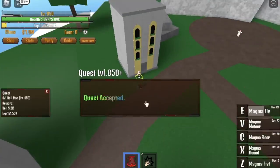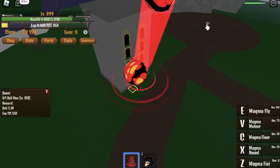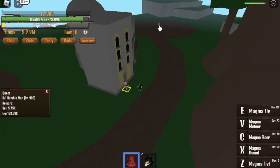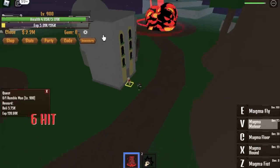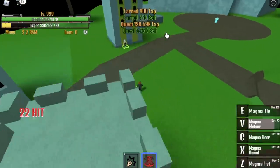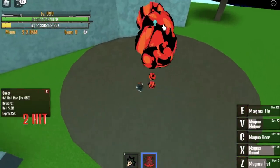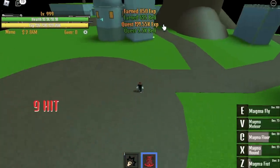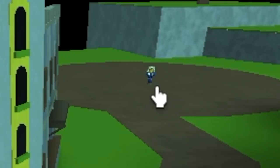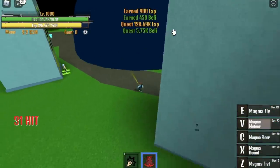Do this until you reach level 850. Now you can start with the Ball Man — V skill is enough. Do this until you reach level 900, then defeat the Rumble Man. Tip: when you reach level 900, defeat the Rumble Man, then go to the Ball Man. Use first skill, second skill, and Magma Floor. Then go to the Rumble Man quest — it hasn't spawned yet, so we did not waste a single second. Instead, we farm another mob. That's how you farm this area really fast. Make sure to dodge.